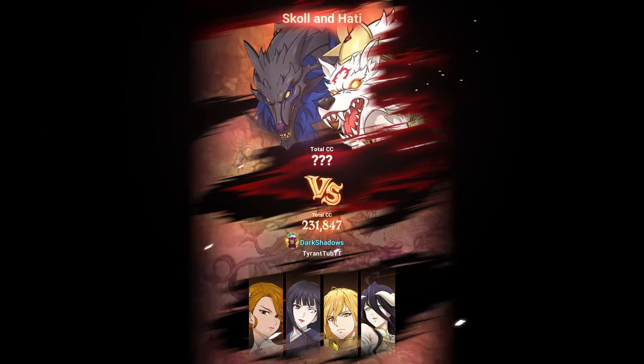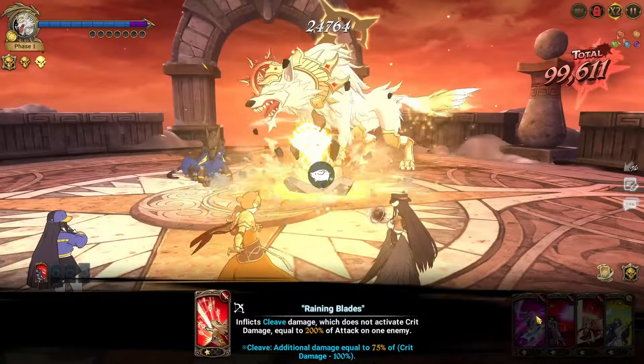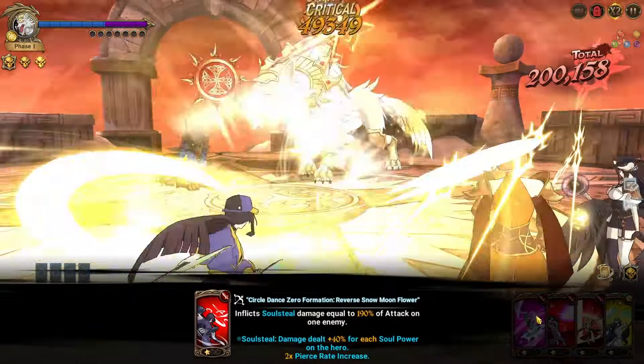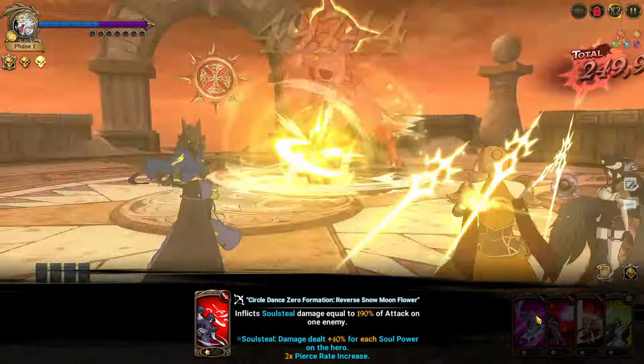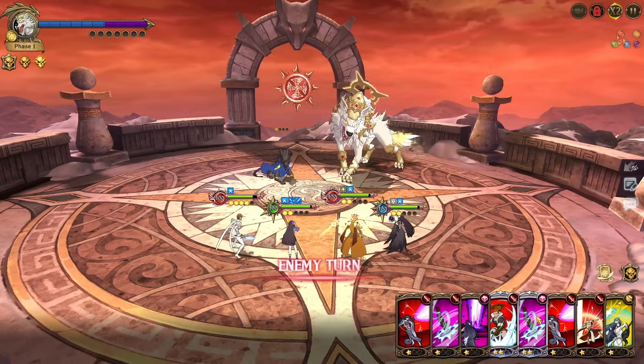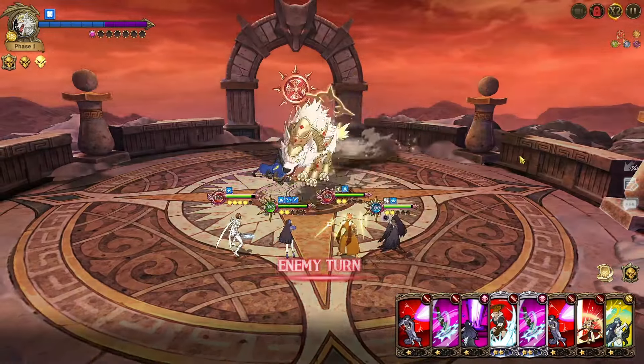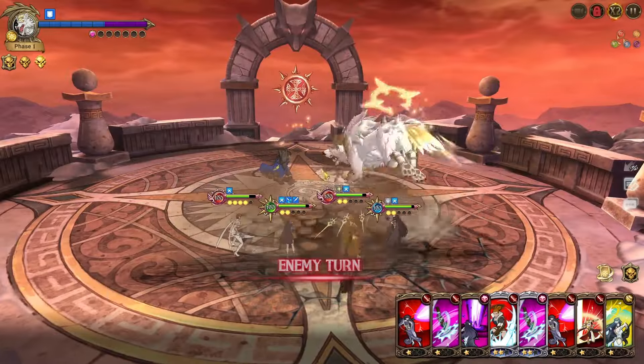I feel like this collab was definitely one where they've done it well. You know, all the old characters got a somewhat good buff. Rathalia had part of a passive removed and now she's better — never seen that before in Grand Cross, where they've actually removed a slight to make a character better. That wasn't damage cap.